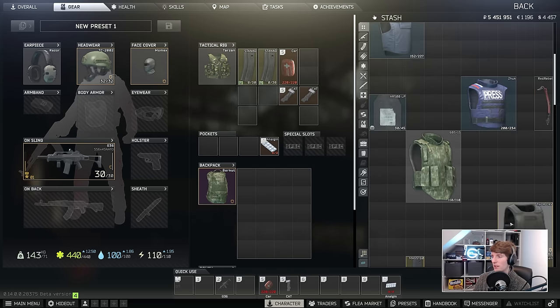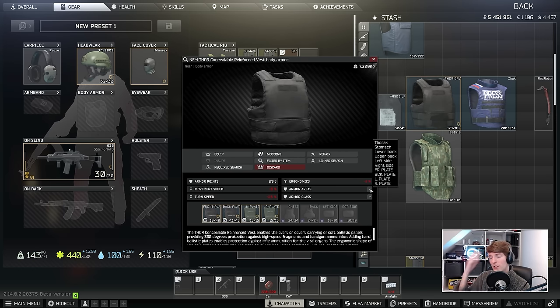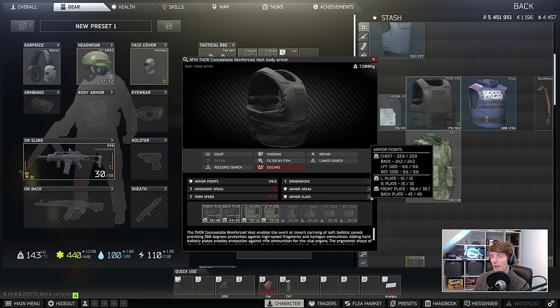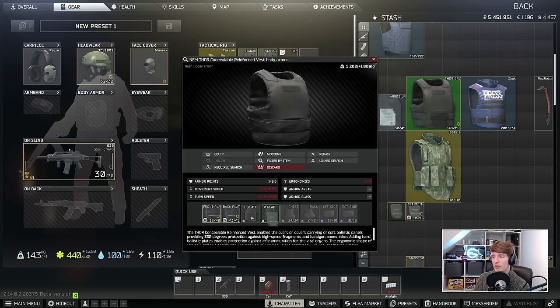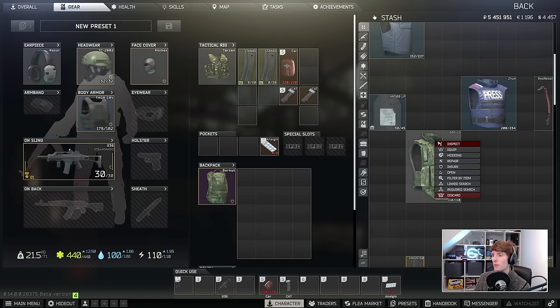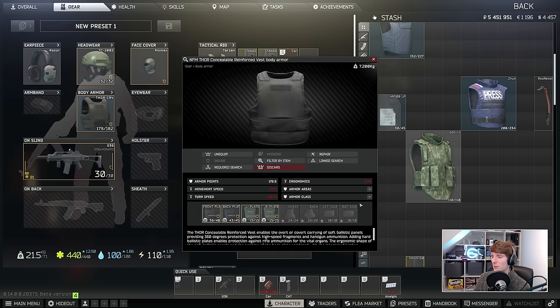For armour at this tier I'm actually favouring the Thor. You get access to it by completing Database Part 1. It doesn't have neck protection, which is slightly awkward, but it has left and right side plates plus front and back — just like the Karasa. The powerful thing about the Thor is that the soft armour around it is Class 3, which stops random bullets coming in through the sides, because you have protection both left and right. Even without the plates, you still have left and right side stomach protection. Class 3 versus Class 2 is a significant improvement. It's not that expensive — about 60-70k for the base armour, then around 20k each for plates, so roughly 100k total. The Thor itself has very light debuffs — just minus one turn speed without plates — and I've absorbed a lot of bullets with it.